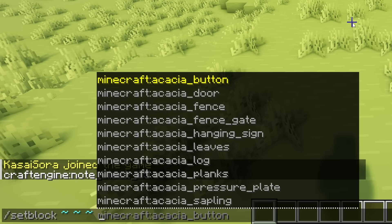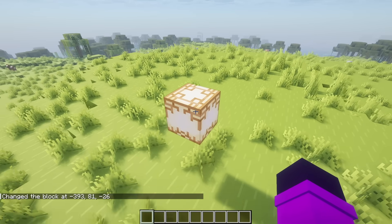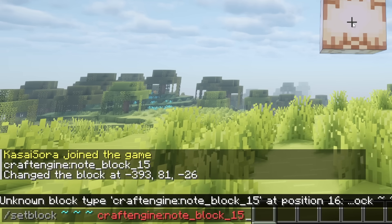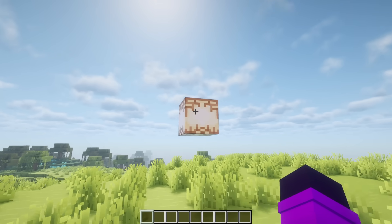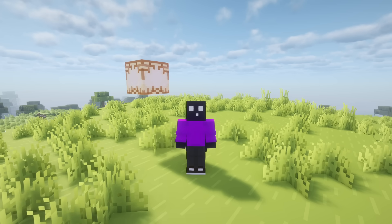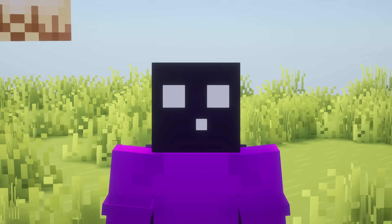And if we after that use the vanilla command /setblock, then we use that internal ID — Craft Engine node block 15 — you can see that it actually spawns. This is a custom block, and this is a vanilla Minecraft command, and we're able to spawn a custom block. This shows that this block is actually registered on the server side.